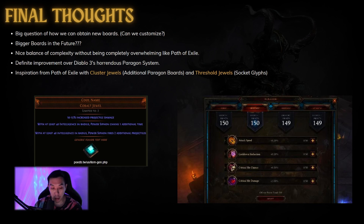It does seem like Blizzard has taken a lot of notes from Path of Exile — they have the cluster jewels equivalent with additional Paragon boards, and the threshold jewels equivalent with socket glyphs. There are still a lot of unanswered questions, so if you know how you actually get these boards and how they're generated, let me know in the comments below. I personally think it's okay — it's some customization, but nowhere near the depth that Path of Exile offers, and that's perfectly fine because these two games have different target audiences. Thanks for watching — like and subscribe, see you next time.